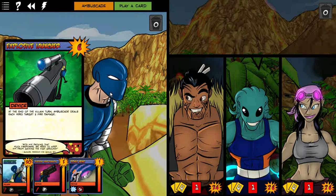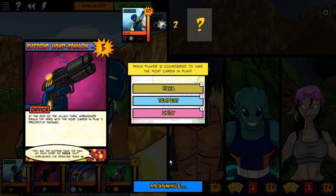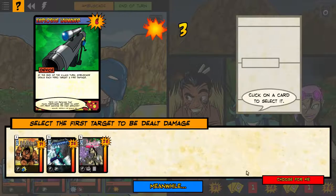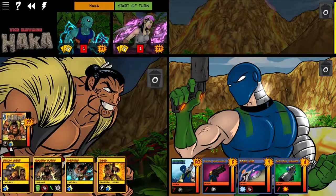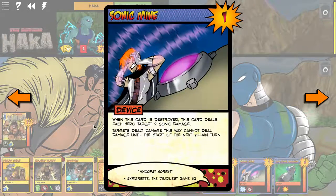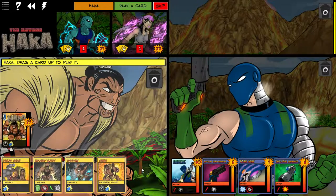Oh, this is a new one — Explosive Launcher. Deals each hero target three fire damage. Most cards are in play. Let's have Tempest take it, because everyone's taking this. So the reason why the Sonic Mine is annoying is because it only has one hit point, and when you destroy it, heroes can't deal damage. Is it really worth burning a Ground Pound and all of Haka's hand right now?